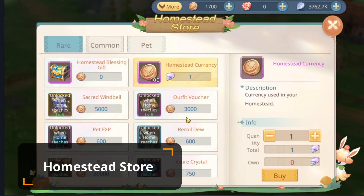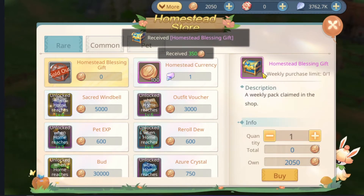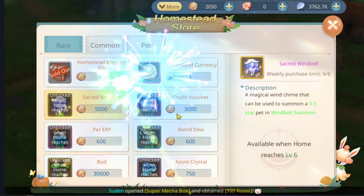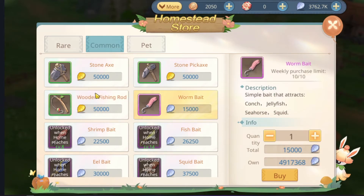At level 2 you unlock the homestead store, in which you can exchange the currency you earn on the farm for other items such as secrets, outfit vouchers, and some other cool stuff. You can also buy tools for gold leaves.